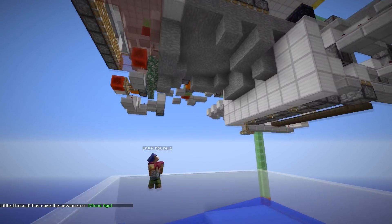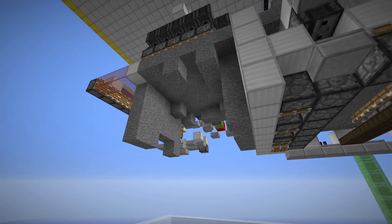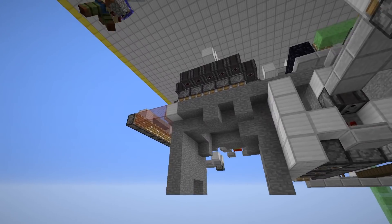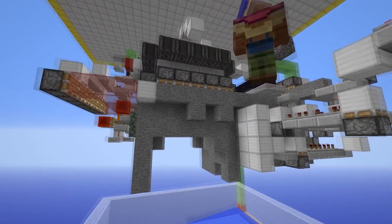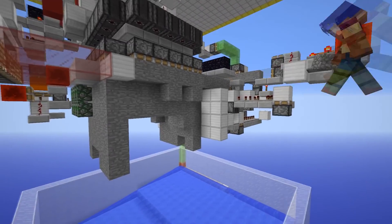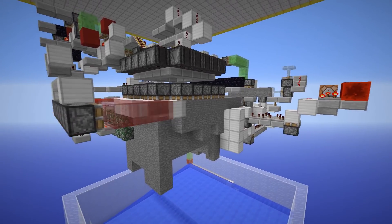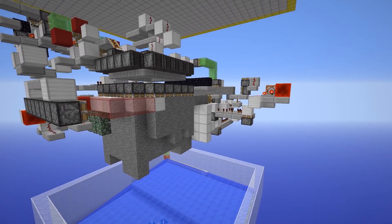This chamber breaks 230 blocks total per TNT — 20 more than the old design — and it has slightly better efficiency. The old design was 99.7%, and this one, tested over almost 100,000 runs, has a 99.98% efficiency.